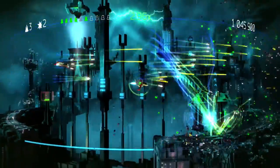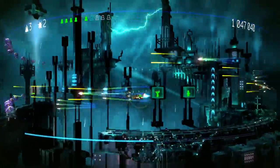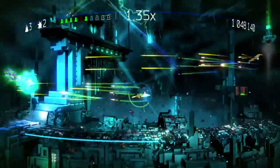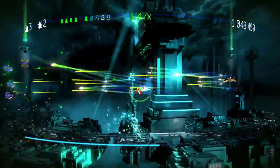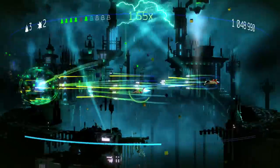When you kill these guys, they drop little green things — those are points and they fill your gauge. The little green boxes fill up the green icon underneath the ship, and that is your overdrive meter — the thing I was talking about earlier to take out the boss.